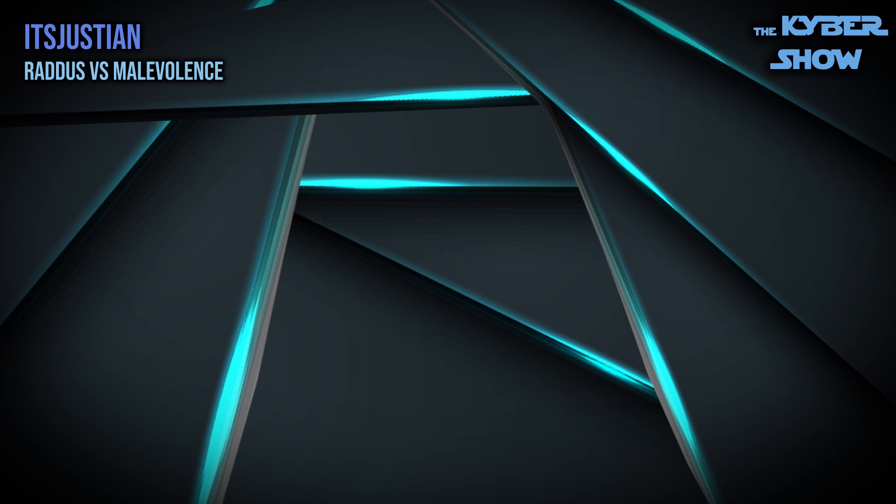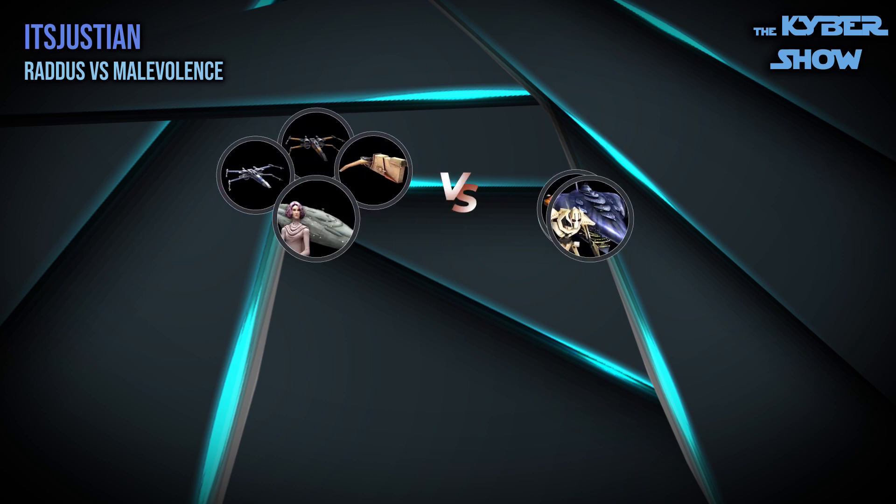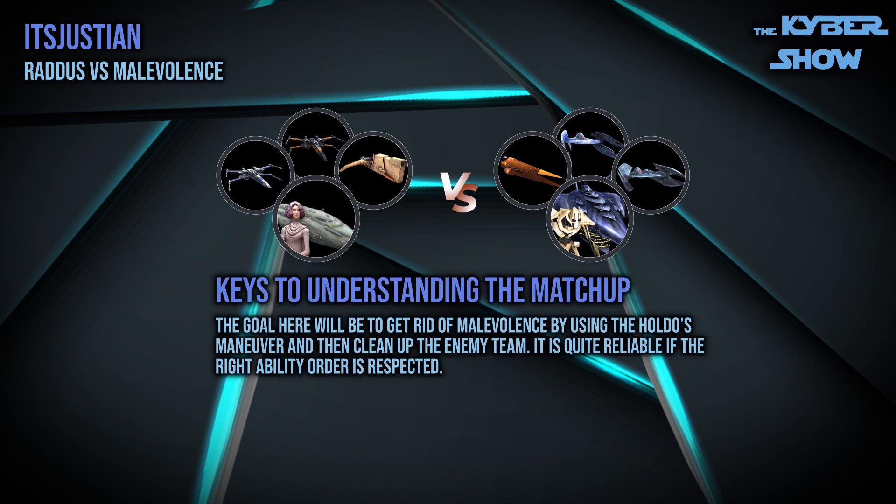Fight number three — the fight of the week. This is the Raddus with Houndstooth, Resistance X-Wing, Poe's X-Wing, and reinforcements of Rey's Millennium Falcon and Xanadu Blood. Versus the Malevolence with Sun Fac, Hyena Bomber, and Vulture Droid with some reinforcements. This is a very reliable counter, but it's dependent on making exactly the same set of moves each match, and then having Raddus use the Holdo Maneuver on her fifth turn. As soon as the Malevolence is gone, it's easy to clean up since Malevolence's Let Them Come crew ability no longer applies.